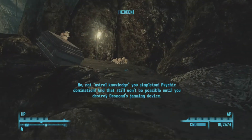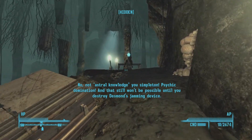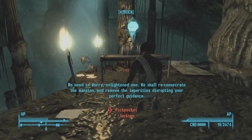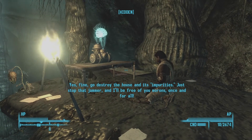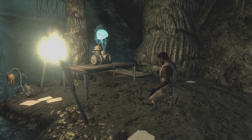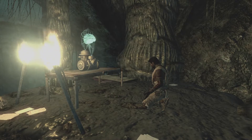We overhear a conversation: a voice says 'Not astral knowledge, you simpleton — psychic domination. And that still won't be possible until you destroy Desmond's jamming device.' Another responds: 'No need to worry, enlightened one — we shall reconsecrate the mansion and remove the impurities disrupting your perfect guidance.' The first voice replies: 'Yes, fine — go destroy the house and its impurities, just stop that jammer and I'll be free of you morons once and for all.'